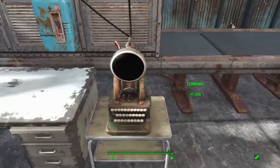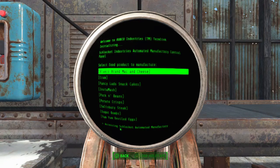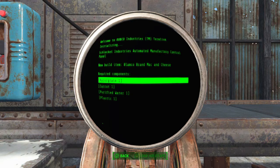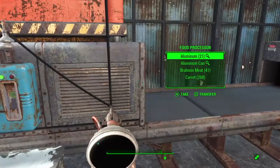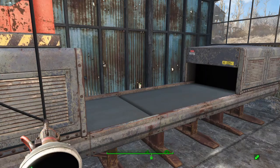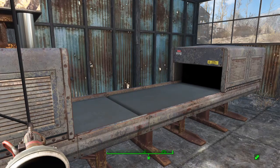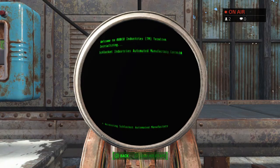I'm going to show you each item, what it looks like when it comes out, and what ingredients are required to make it. Food processing controls. Let's start with Blamco brand mac and cheese. That requires razor grain, carrot, purified water, and plastic. We'll switch it on and away we go. It comes out with a shiny brand new box, which is nice, but not all of the items come out shiny and brand new.